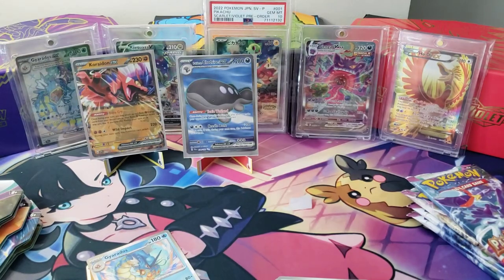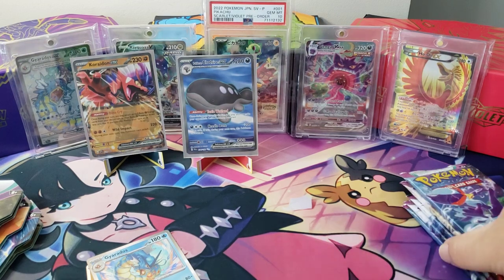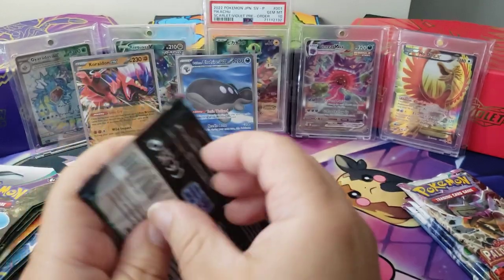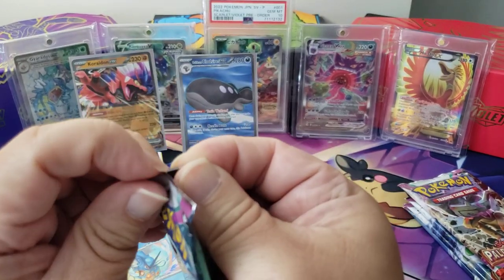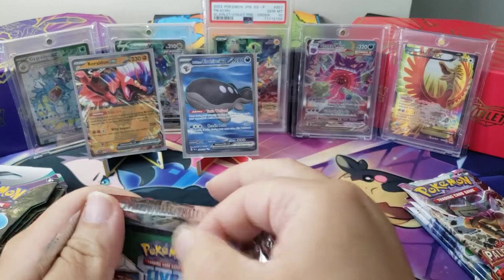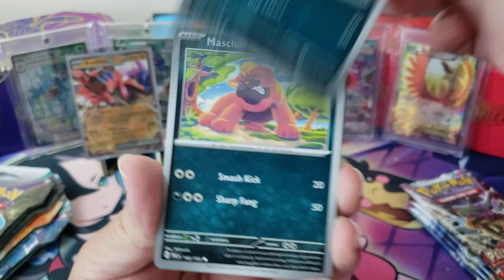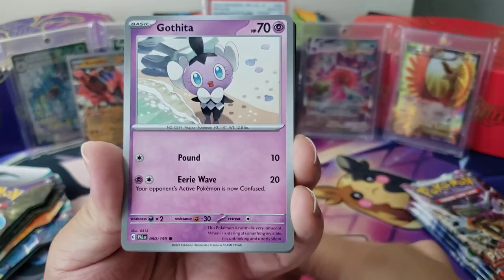Alright, so now let's go to the loose packs. We're gonna alternate between the two — Paldea Evolved and Scarlet and Violet base — and we'll see what we got. Come on, let's have a good video! I want to have five hits at least. Let's go — we got a Sneasel, Maschiff, Gothita.